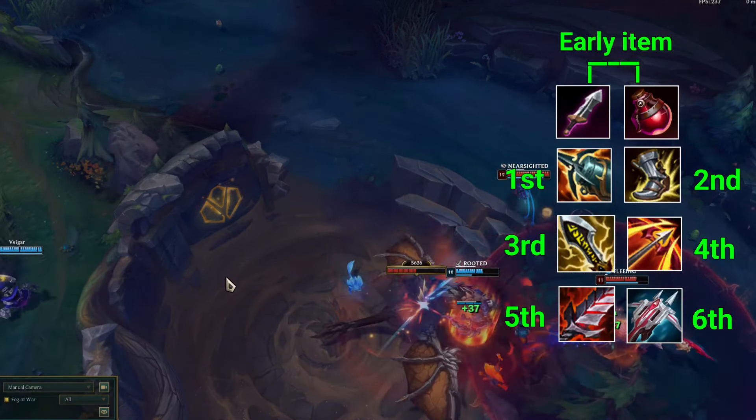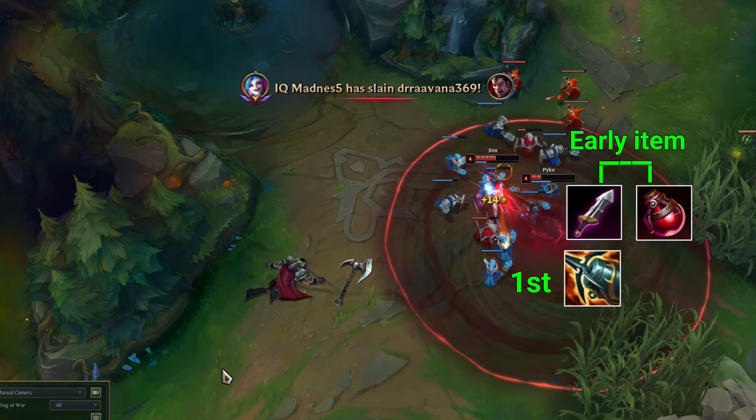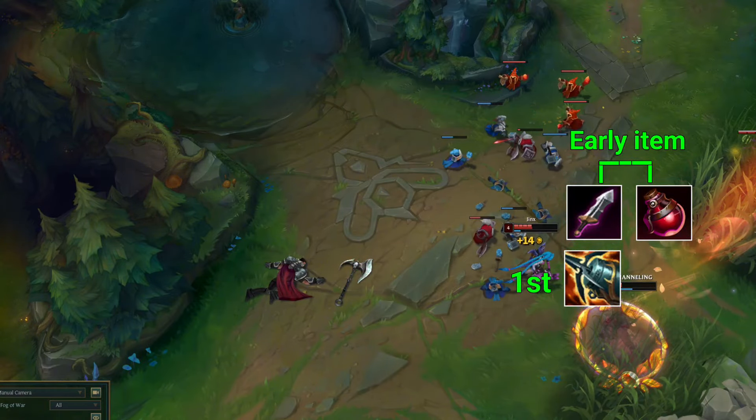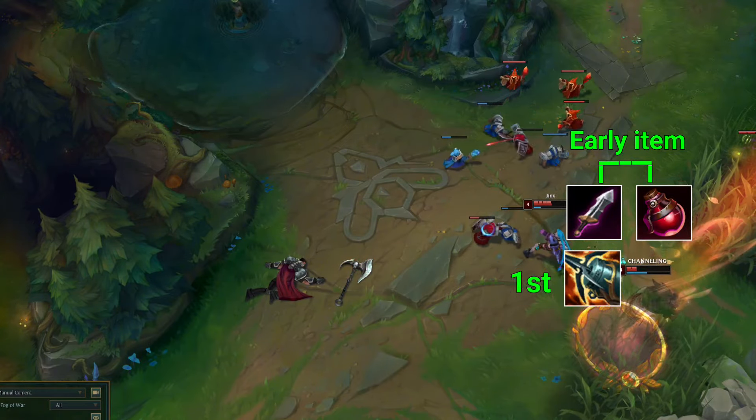After these two items, the first main item that you should be buying is the Kraken Slayer. In the early game you don't really need lots of mobility because as a bottom laner you mostly farm your level and coins from the minions. That's why you need a little bit of damage and attack speed, and to fulfill that the Kraken Slayer is a great item.